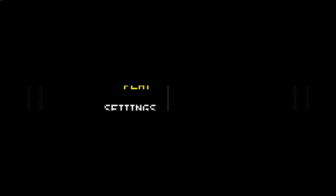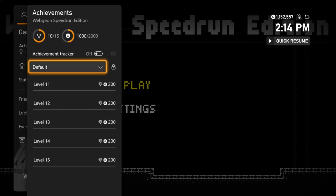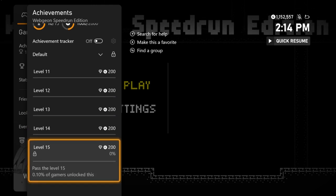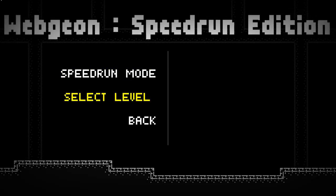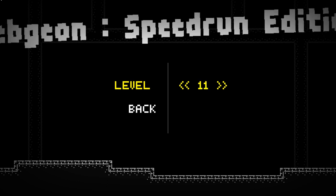What's up guys, Cheetah here, and today I'm bringing you a quick title update achievement walkthrough for WebGN Speedrun Edition. This game just got updated to 2000 Gamerscore on Xbox, they added 5 new achievements for completing levels 11 through 15, and it'll only take you around 3 minutes following along with this video, so go ahead and chapter select to level 11, and then you can begin.